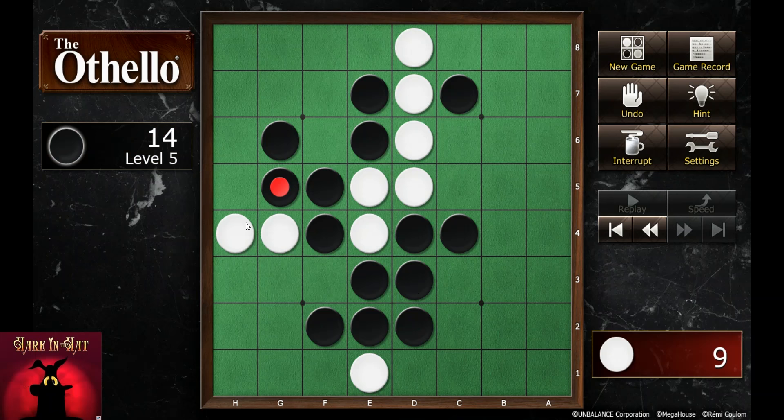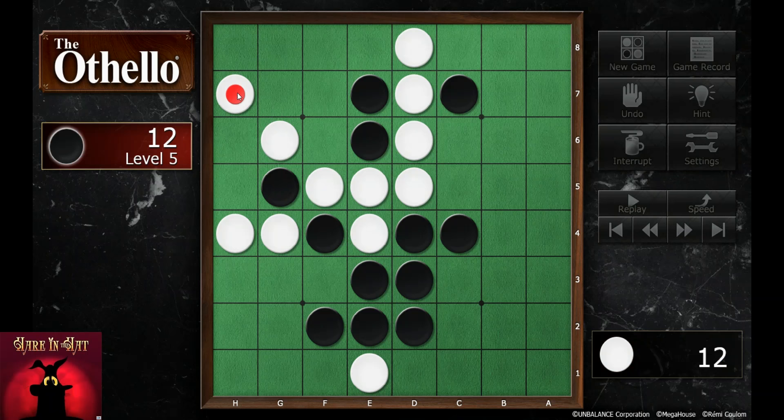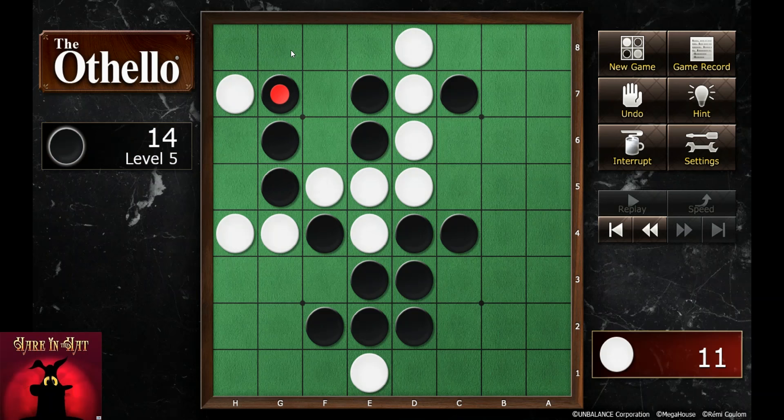He's giving me a wall down here so I'm going to take that as well. Right now I can almost get this corner so I'm going to flip these pieces here. I'm really trying to get this corner, so I'm going to be careful there. I'm going to make sure that I flip over this black piece because I do not want him to get this corner — if he has this corner then he can take my wall pieces and I can't do anything about it.